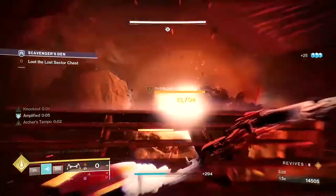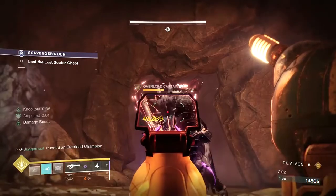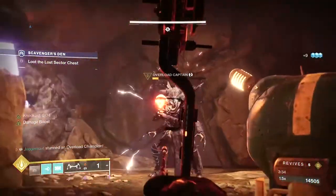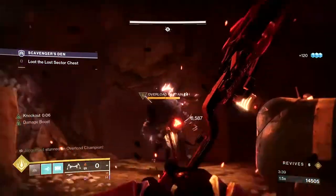If you aren't able to fully stick it to the champ, it will begin to glow. While glowing, it cannot be re-stunned and will actively attempt to reposition. Do not stop shooting it with Overload rounds — doing this prevents it from healing.